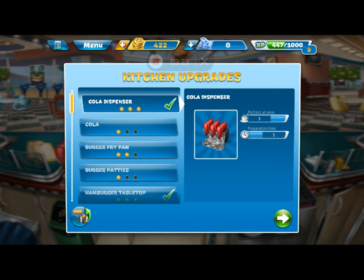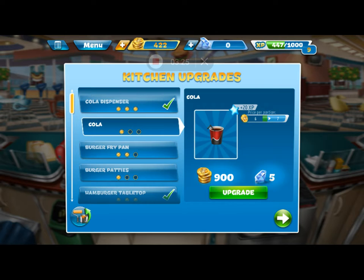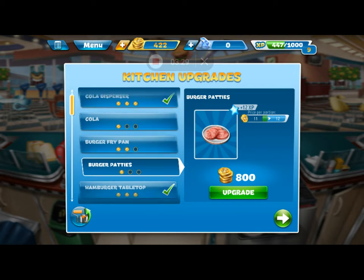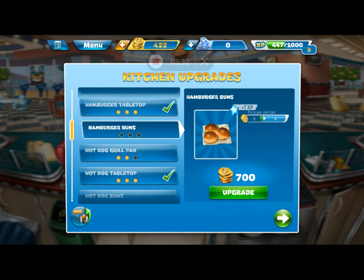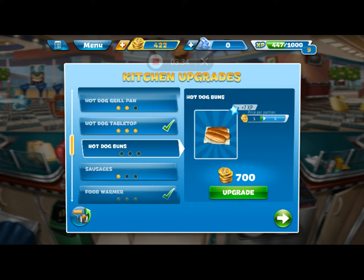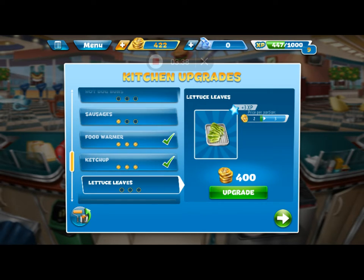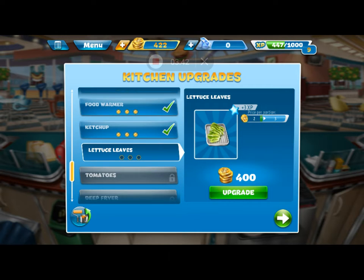I can show you guys level two if you want — might as well, I guess. 900 for that? I don't have money. These are upgrades you can buy for your restaurant or for your food. None of them I can afford yet, looks like. Lettuce leaves I can afford — I don't know why I need more lettuce leaves, so I'll save that for now.